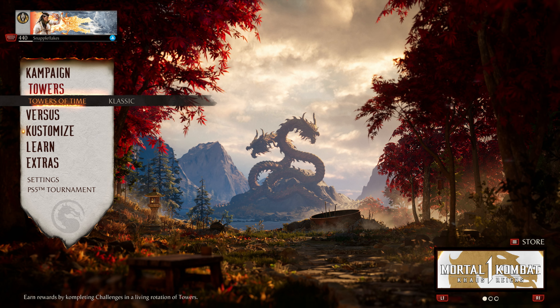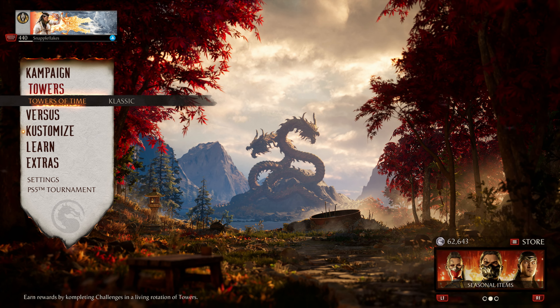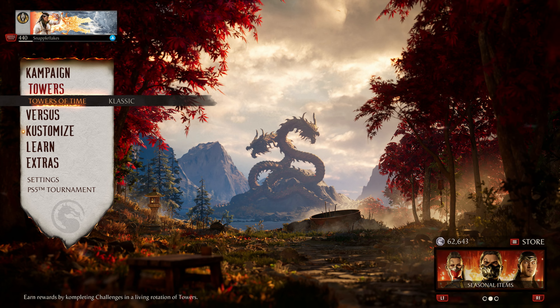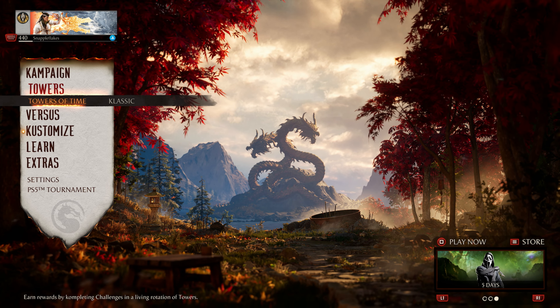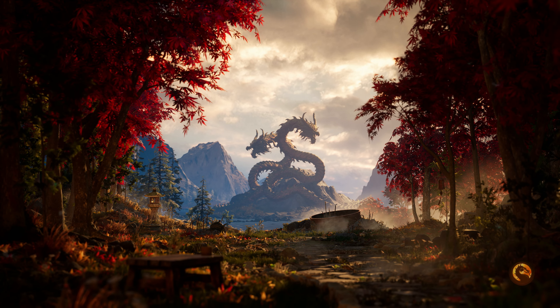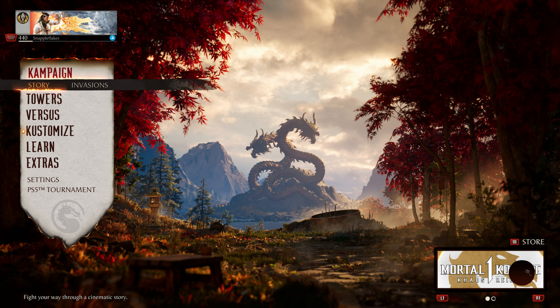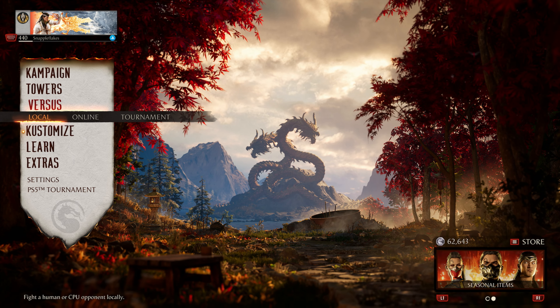For me, I went in and it was completely bought out. There could be some new stuff in there for people who maybe haven't done the Legacy Tower that was introduced last season. I don't know if all the skins in the Seasonal Shop are strictly from Season 1 or if some are also from the Legacy Tower, but for me everything was already bought out. Same thing with the Shrine - the Shrine doesn't have anything new.